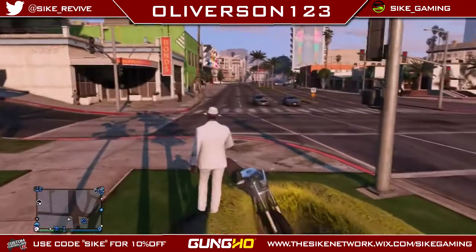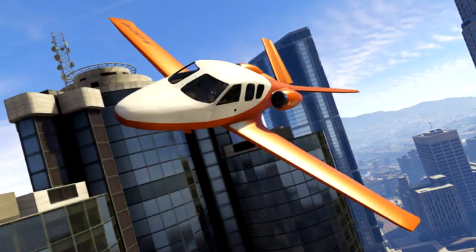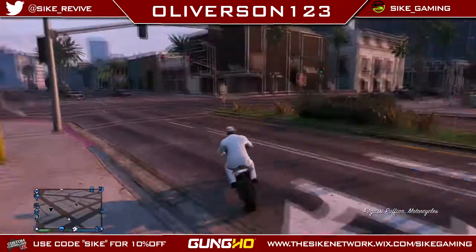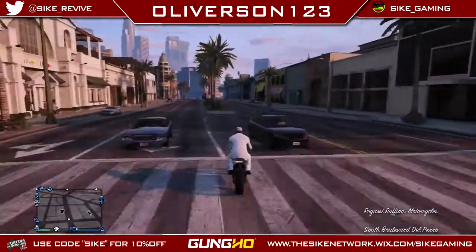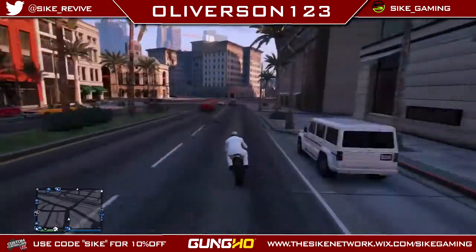First we have the brand new plane called the Vestra aeroplane, which kind of reminds me of a mix between the stunt plane and the jet together, so hopefully it's going to be fast but with the capability of stunts. It looks like a really nice colour so I think I might just leave mine in that colour.